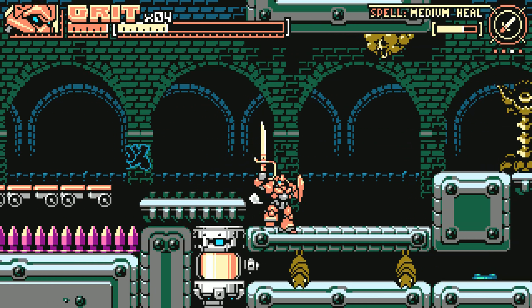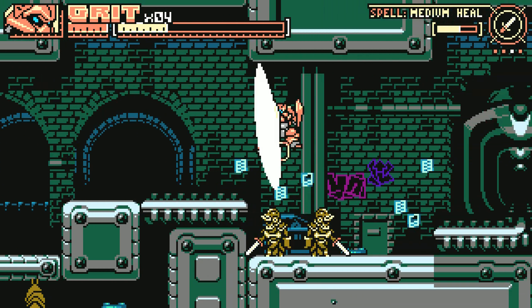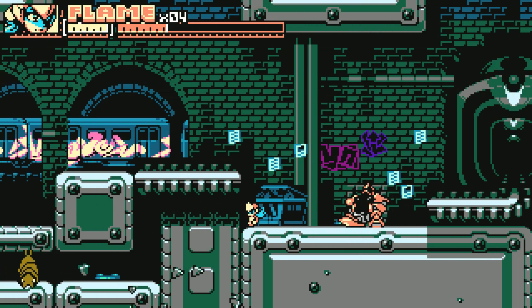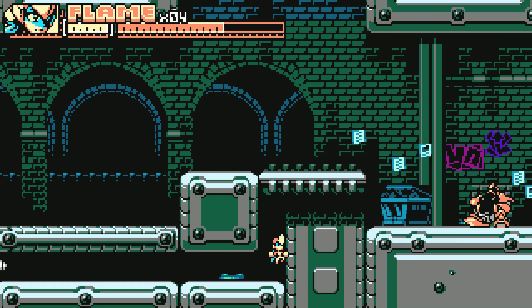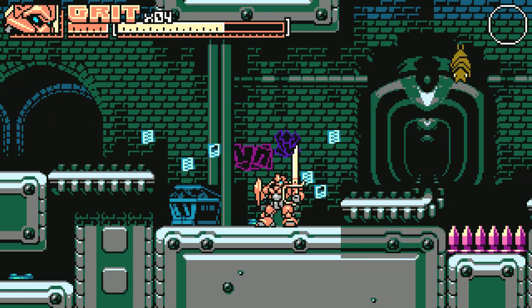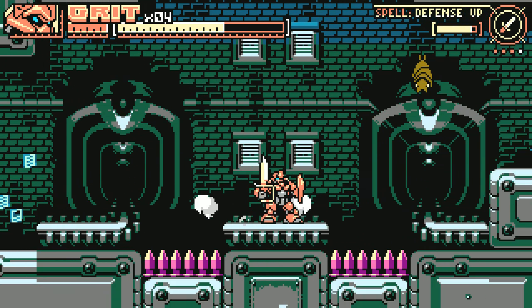There's a little heal station up there where we can get some power for Grit. Just gotta deal with this plant real quick, deal with these two guys, get out of Grit, head down here, deal with the bats, and grab some energy.